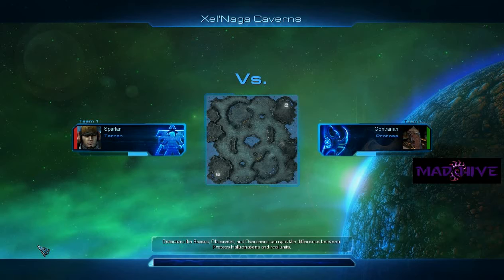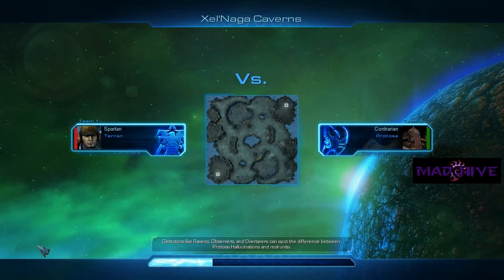It's broken up into two stages. This first stage is just round robin where all the different players will play each other in a best of three, where game one will always be on Zelnaga Caverns, as you can see here. This will set up the seating for the bracket play, which will be stage 2. But that's a little ways down the road. This is just game one, between Spartan and Contrarian.